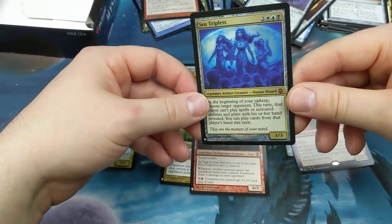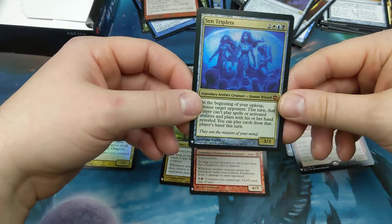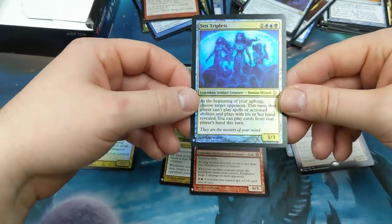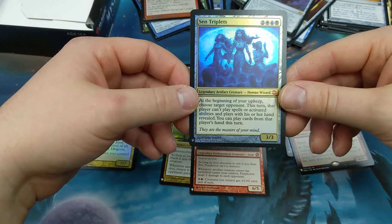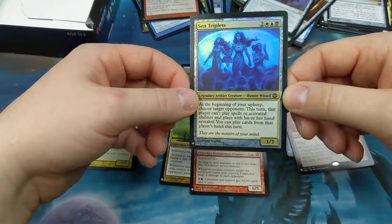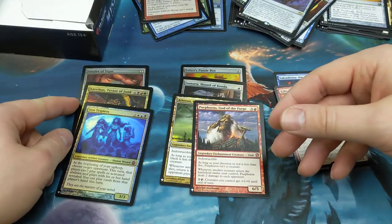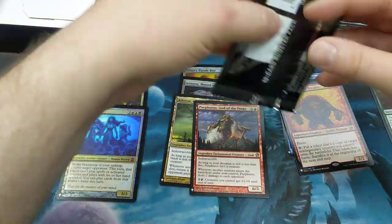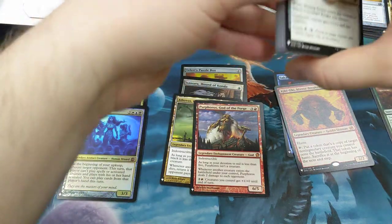Wow, nom nom nom nom nom! There she is — the foil Sen Triplets that we've been looking for! One black, one blue, one white, two others. Sorry if I just woke your parents or the person next door — holy crap, nom nom nom! Three-three. Still can't believe we pulled it. Legendary artifact creature, human wizard. At the beginning of your upkeep, choose target opponent. This turn that player can't play spells or activated abilities and plays with his or her hand revealed. You can play land cards from that player's hand this turn and control them. Look at this — what is not to love? Oh it's so good! Foil mythics, foil good mythics, foil good cards — another awesome box.